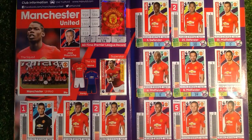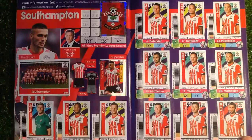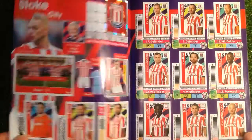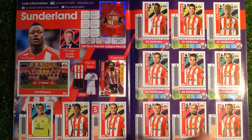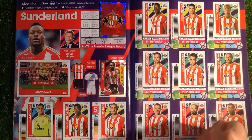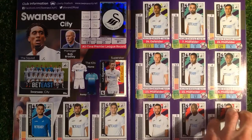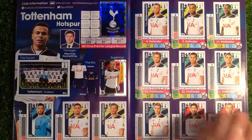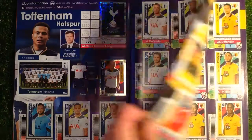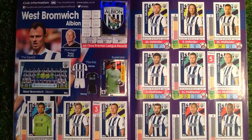Then we've got Manchester United, Middlesbrough, Southampton, Stoke City, Sunderland, and then we're on to Swansea City. They've got the kits there — home and away. Some teams have got three kits, four kits even. Tottenham Hotspur, looking quite good — I do like the crest stickers there. They're easy to peel as well, which is quite good. We've got Watford, West Bromwich Albion, and West Ham.